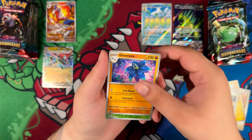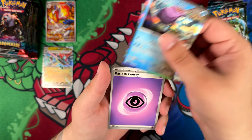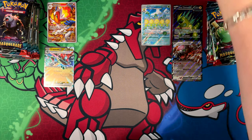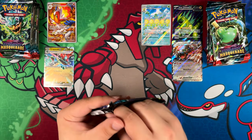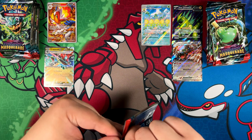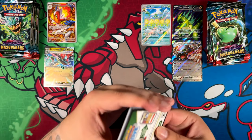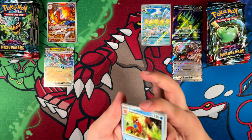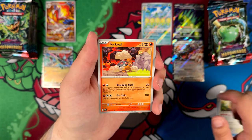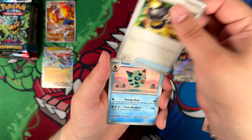I'll still do budget collecting videos since I love doing those. I love showing off cards that are actually affordable — don't want you to spend a thousand dollars on an Umbreon. I honestly don't know if they're ever gonna reprint Evolving Skies again. They did reprint it a few times, but out of all the times they did, all the stock was very quickly sold out.